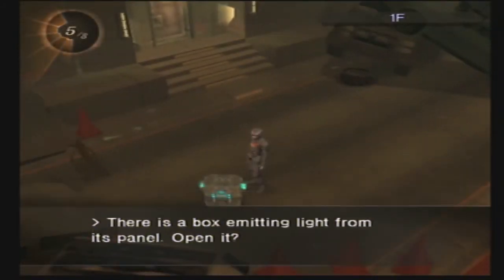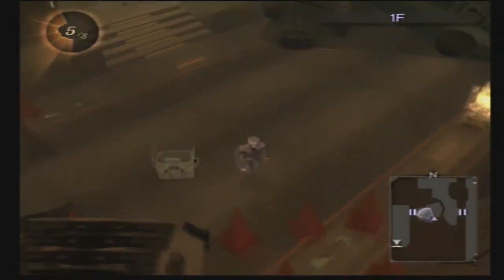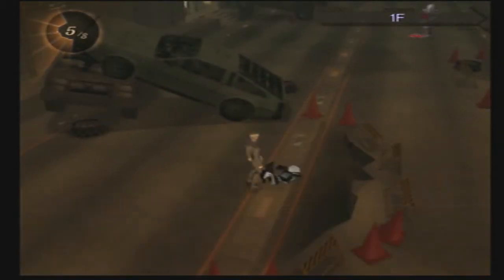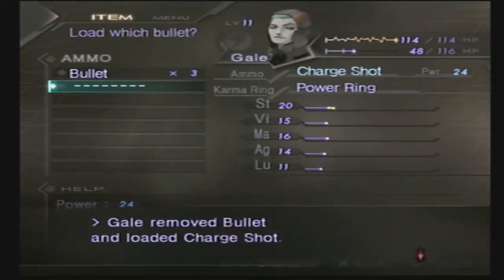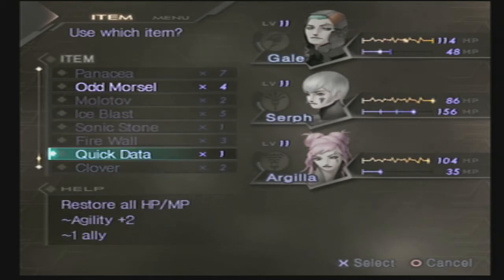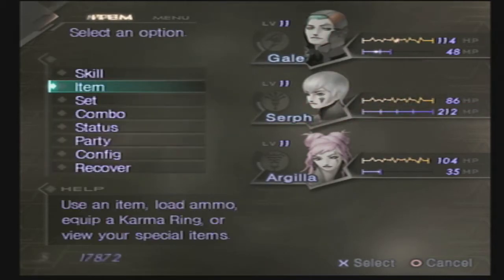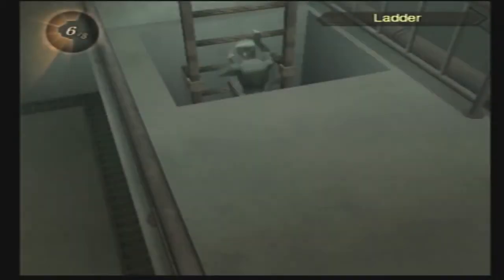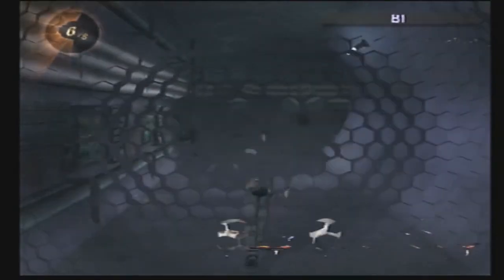They took this route because there's some treasure to get here. Quick data. There's a shiny spot on the ground that you can actually examine — we get a Charge Shot. We'll throw that on Gale. Taking the place of the noise items in this game, there are the data items, which are the same thing, more or less — permanent stat boosters. Like before, I'm going to focus them onto Surf to round him out a little bit more, though unlike the previous game, there will come a point before the end of the game where I start using those on a different character.